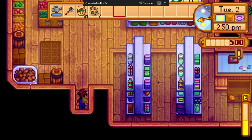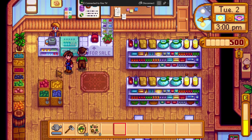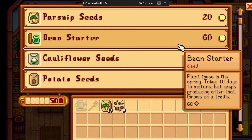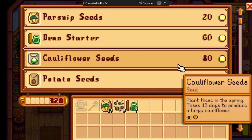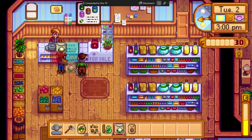Seed shop entered — we are in the seed shop. Now let's go up. There's Lewis, I have to step around him. I'm going to go to the left a couple of times, then face up. We already have 15 of those, so we don't need any more. We want three bean starters — you press the left bracket key or A on a controller. Now going to press down. Cauliflower seed costs 80 G, plant seeds in the spring, takes 12 days to produce a large cauliflower. We need to get three cauliflower. Going down one more — potato seeds cost 50 G, plant seeds in the spring. We may only walk away with one. That's okay, we have some mixed seeds. Cauliflower seeds selected. So we've gotten what we can.